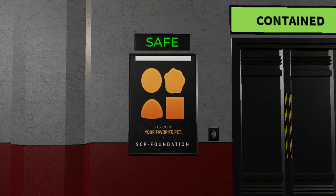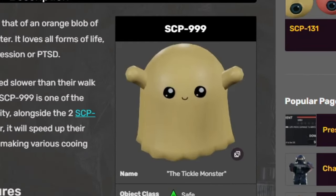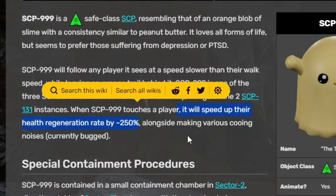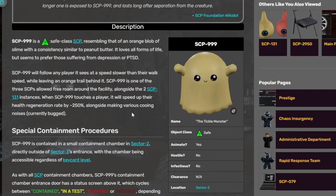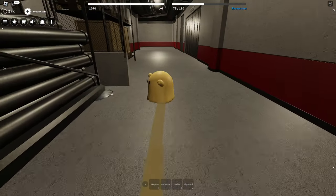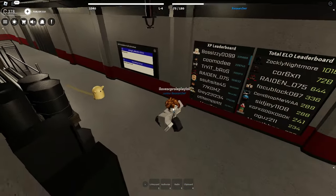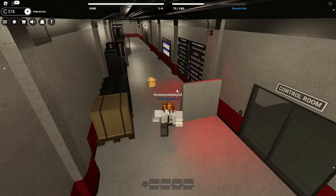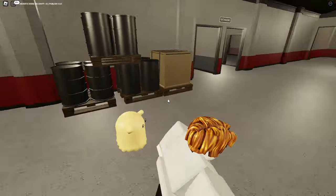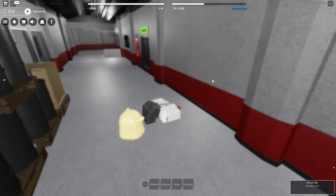Our next SCP is SCP-999. I mean, let's be real — everyone knows what this SCP is, it's literally the most cutest thing ever. One thing I want to mention that I didn't really know: this thing speeds up health regeneration by 250, which kind of makes sense — it's supposed to heal you. The most you can do with this SCP is just stare at it and it'll stare back at you. It also leaves some sort of yellow trail, probably some slime. Besides this SCP looking really cute, I guess that's the only thing to this guy. And also I just got killed by Chaos Insurgency.